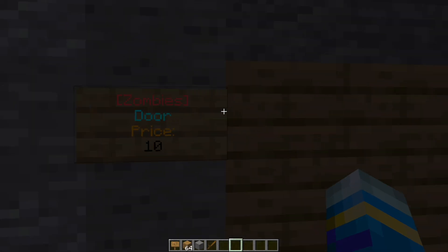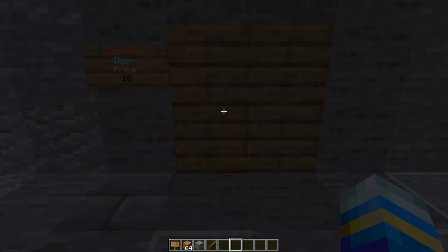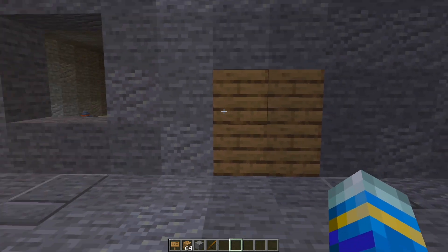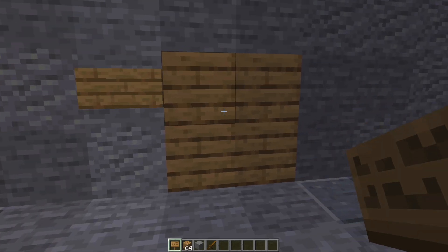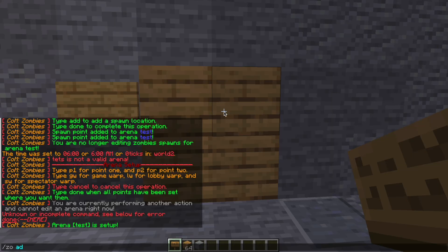In front of me is a door, and just like in the real zombies game we can purchase the door to get to the next area. The cool thing about this is the spawns behind the door are linked to it, so when it opens they will start working. To create a door, we need to pop down a sign, make sure we have our door area, and we can do /ZEDO add door for the arena 'test'.